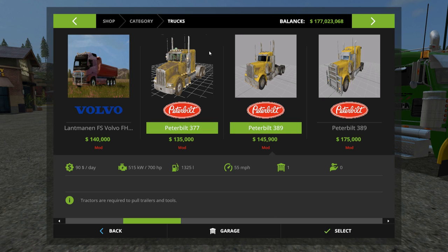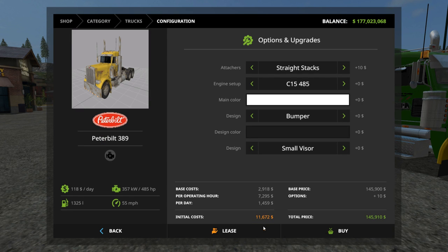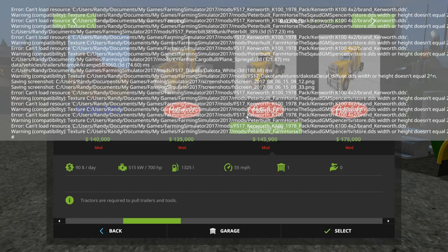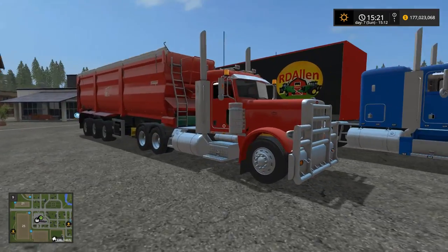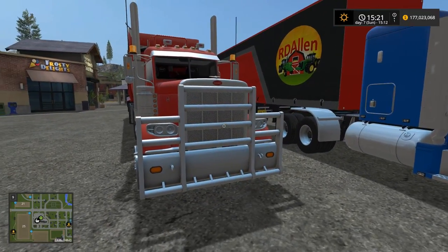Here's the Peterbilt 389 without the sleeper cab. You get the option between straight stacks and curved stacks. Engine options are the same as the last truck. You can choose a bumper or a bull bar — the one I have now is set to a bull bar.